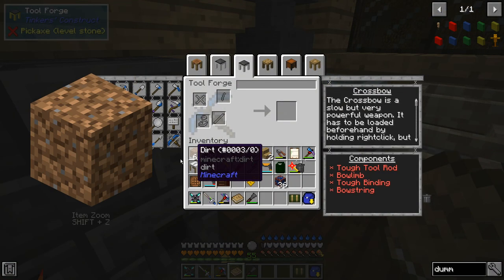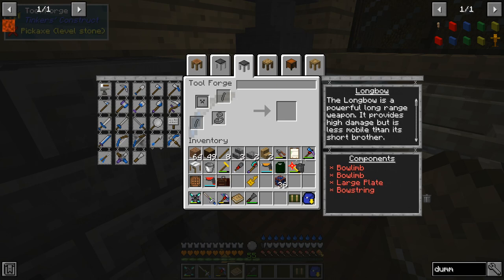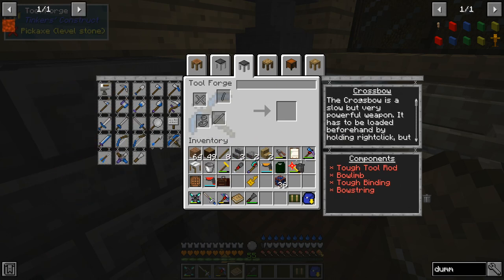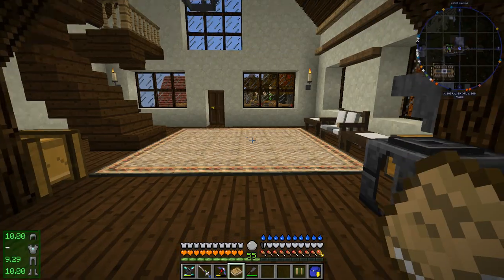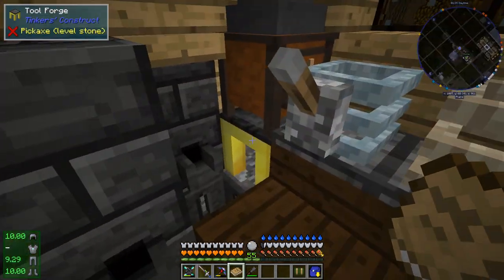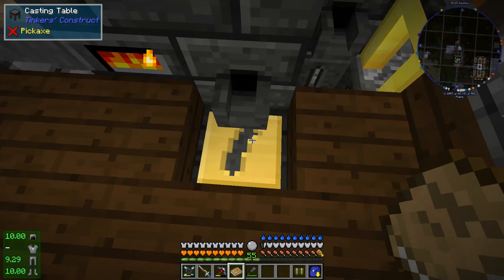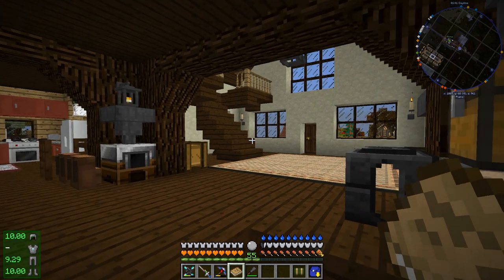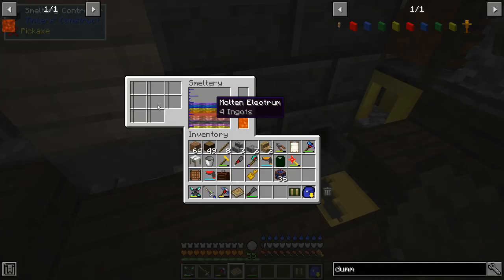There are three different types of bows we can make in Tinker's. There is the Shortbow, the Longbow, and the Crossbow. The Shortbow is the fastest one. The Longbow does a bit more damage, and the Crossbow can be preloaded so that we can shoot instantly, however it is very slow. I'm going to go with the Shortbow because it's the fastest, and that's really what I want for the Ender Dragon fight — I want to be able to hit him multiple times. And we'll still be able to do a fair amount of damage with the Shortbow, as we will soon see.